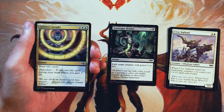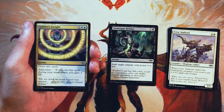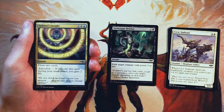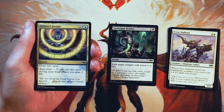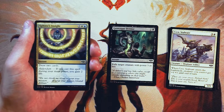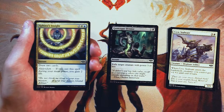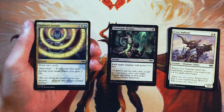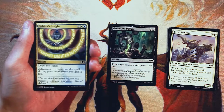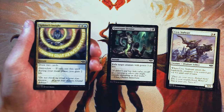Sphinx's Insight is an instant for two, a white, and a blue. Draw two cards at instant speed, but if you cast it during your main phase, you also gain two life — that's the addendum mechanic. Azorius features addendum, where instant speed spells get a bonus if played during your main phase. When I did the initial mechanics review, this was one I was a little less excited about. It kind of takes away the control element and incentivizes you to be less controlling. Drawing cards in limited is useful but not quite as exciting as people assume. That two life is the same as the Carrion Imp — fine, but not a huge swing. Good if you're in the Azorius deck, but not super exciting in general.